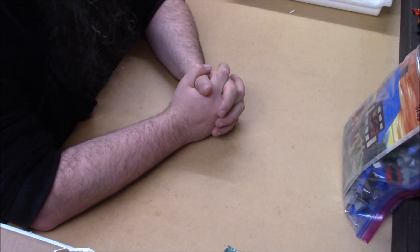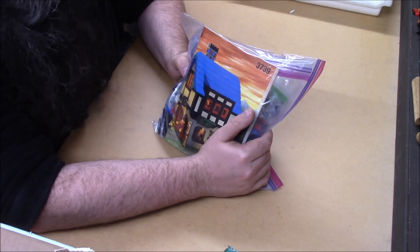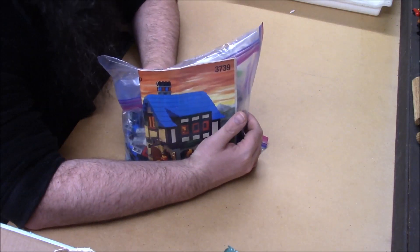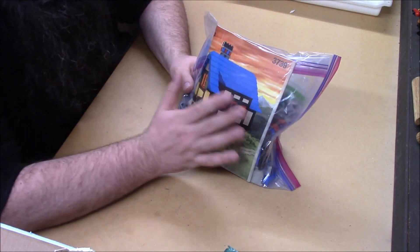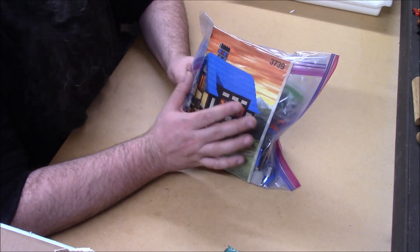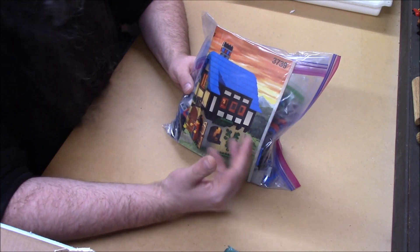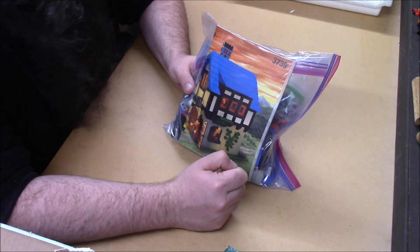Welcome back to Lego by the Book. Today I get to build set 3739, the Blacksmith Shop from the 2002 My Own Creations line, which from what I understand was very short-lived as it was right in the peak of the dark age of Lego where they nearly had to sell out.